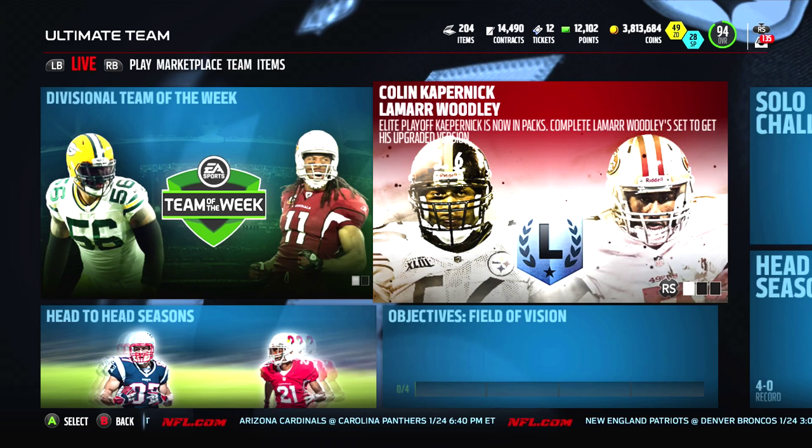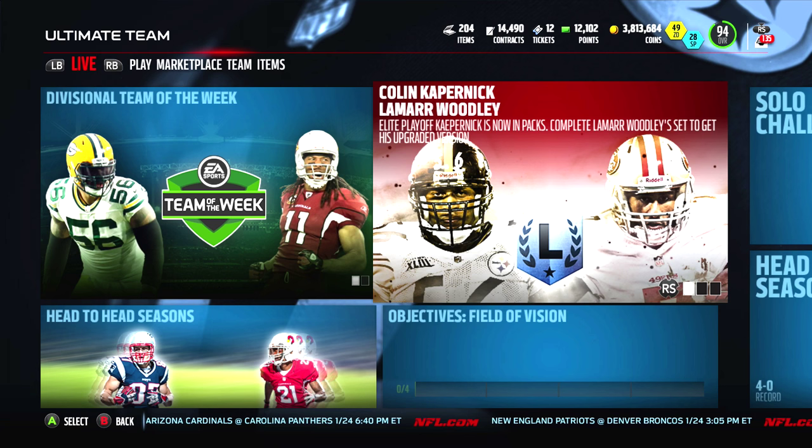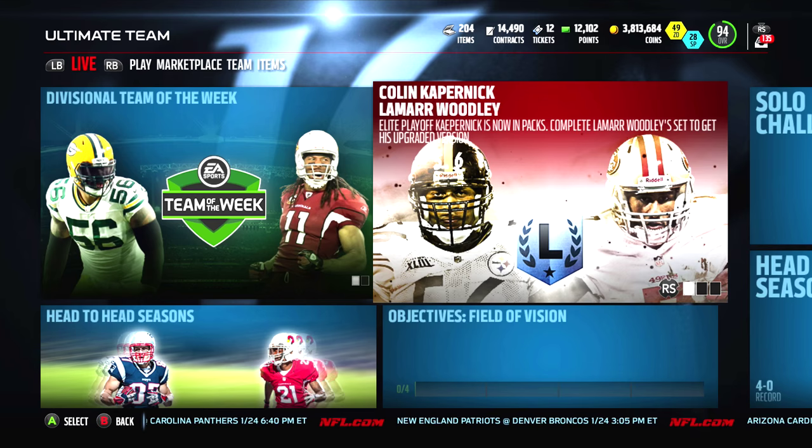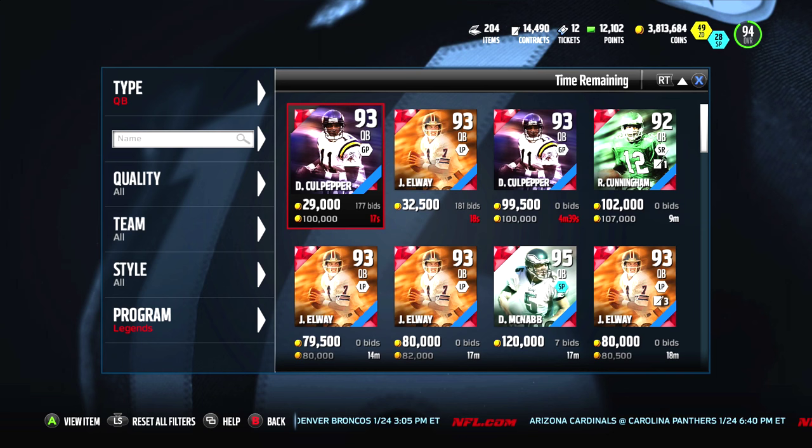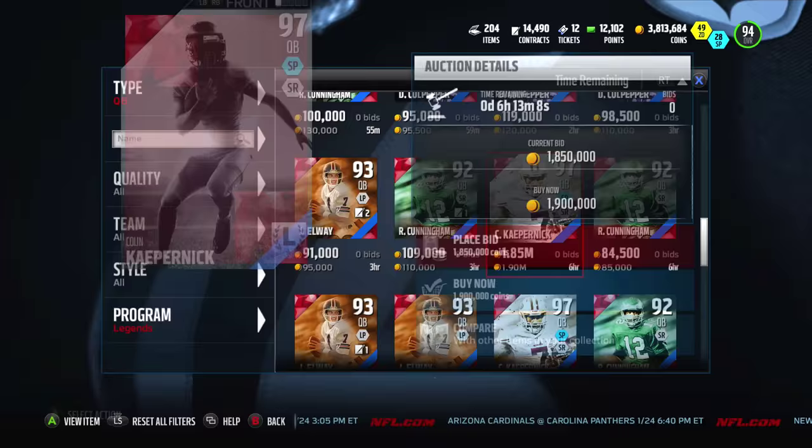But today they released a Colin Kaepernick. We're gonna take a look at his stats, but the one I really like is Lamar Woodley. I'm a Steelers fan, so that's why I'm gonna open up some packs. I like legend packs. Let's go ahead and check these guys out first. Colin Kaepernick — I guess he's a good player. He's got like 92 speed. Let's see if we can find him. He's going for something stupid like 1.9 million. We're gonna check him out against McNabb — he looks like the better quarterback.